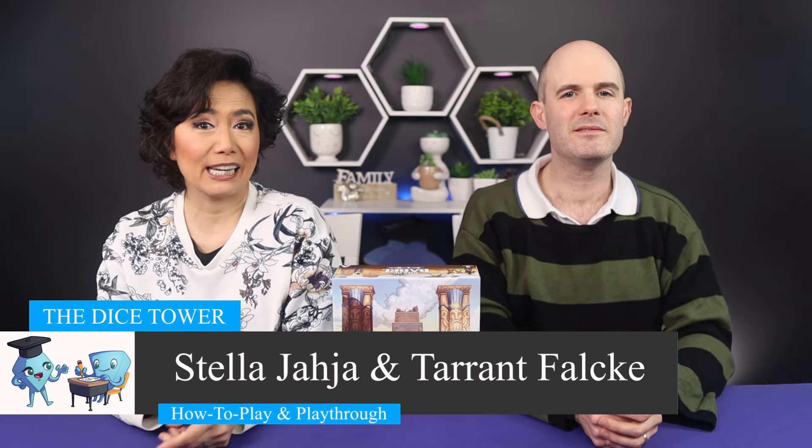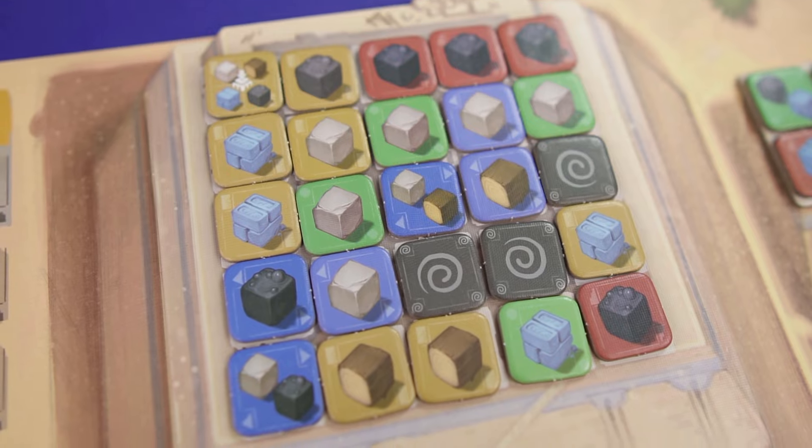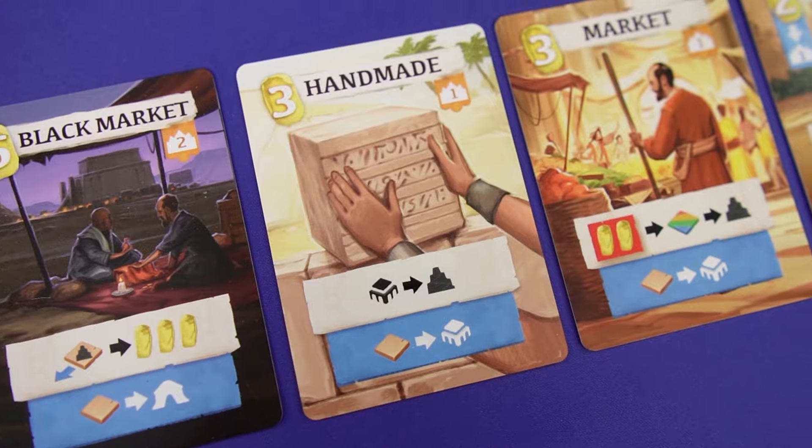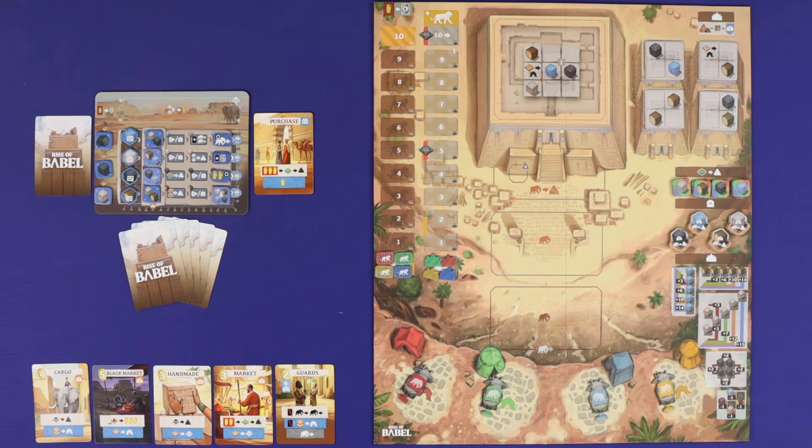We are using a prototype copy of the game, so the rules and components may not be final. Set during Genesis 11, Rise of Babel tells the story of the building of a tower to heaven by the people of one language, before confusion and multiple languages were created among the peoples of the earth.